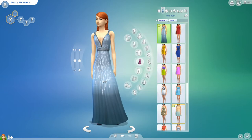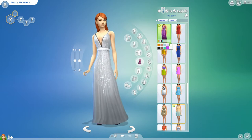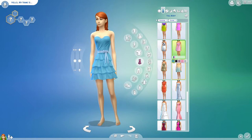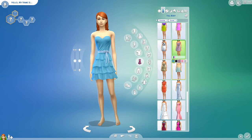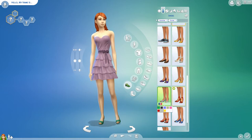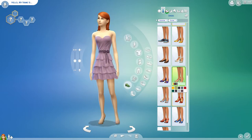I kind of like that dress on her, but maybe it should be white, or we could go for a shorter dress like this - perfect. And it could be purple, and then with some heels. We'll go for these heels - maybe this color, I think maybe this one.